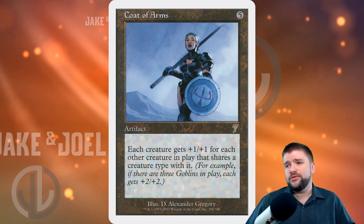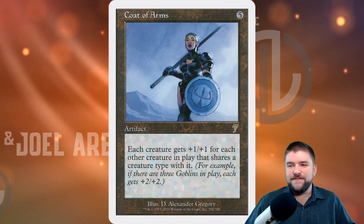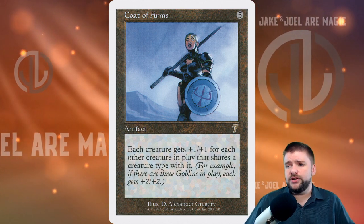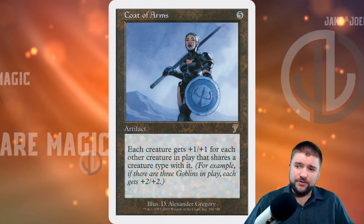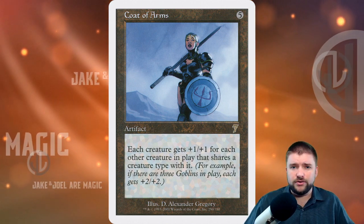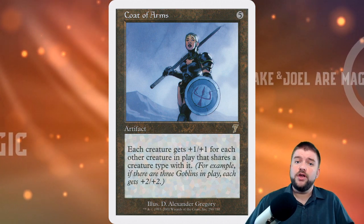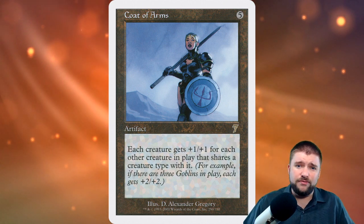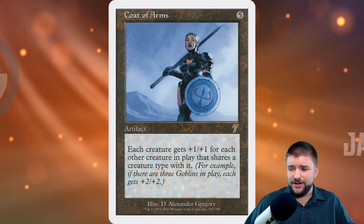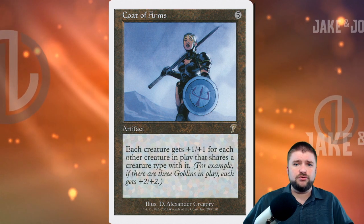Coat of Arms is up next — I picked the 7th edition art because it's my favorite. Five mana for an artifact: each creature gets plus one plus one for each other creature in play that shares a type with it. For example, if there are three goblins in play, each gets plus two plus two. This is a way for your entire line of creatures to get out of hand real fast — all giving each other plus one plus one as the whole line grows.